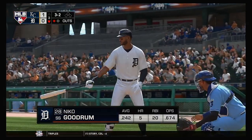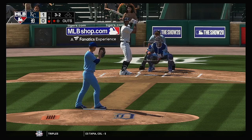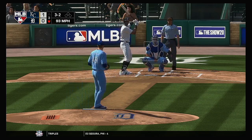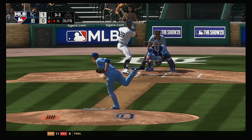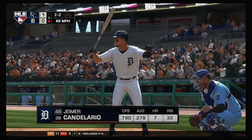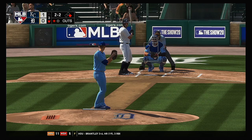Next for the Tigers, Nico Goodrum. One out, nobody on. Out of play, off to the right. Now a changeup just off the plate as he misses for ball four. A runner at first with one man gone, and next it'll be Jimer Candelario.